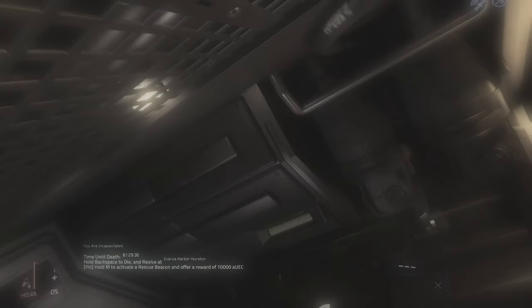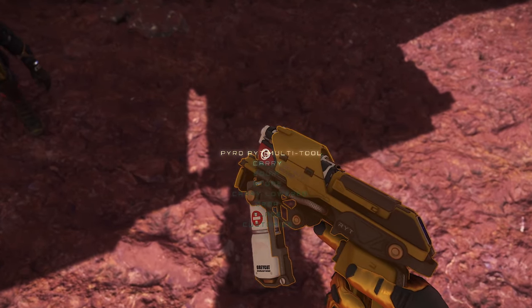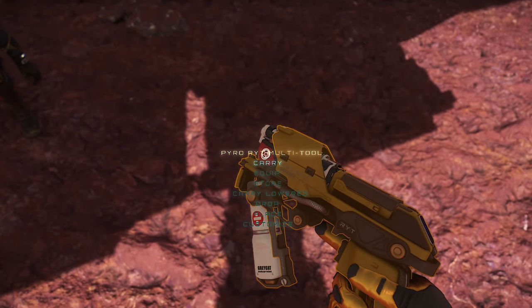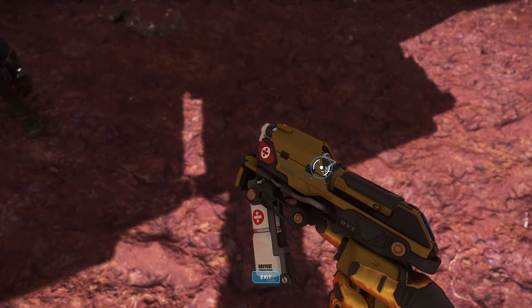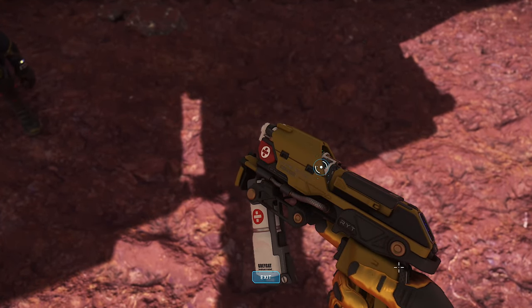The attachment itself takes a little less room in your inventory than the med gun, but the combined space of the attachment and an extra multi-tool takes up way more space. So really, there's no reason to bring the LifeGuard at all — at least not right now.